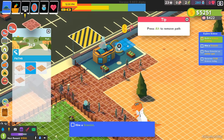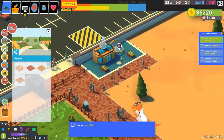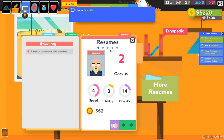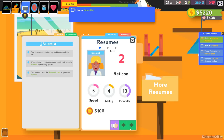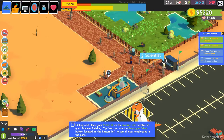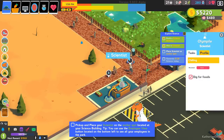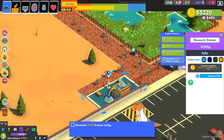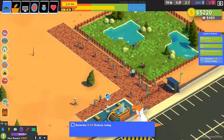We'll put a path here and make it all red. You can press Alt to remove a path. Now let's hire scientists. Scientists are interesting because they do more than just be scientists. We'll hire Olympial. Back at the park, we pick up our scientist and place them on the research station. We need to generate 20 science today — it may not happen today but we'll see.